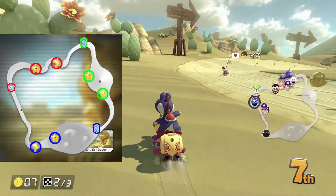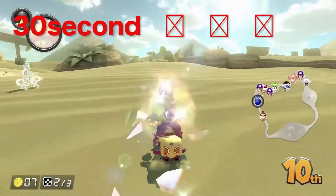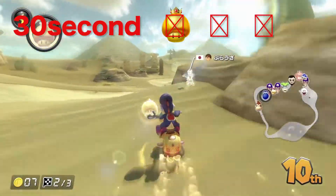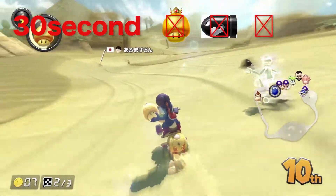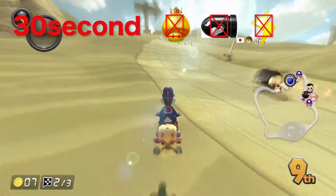This item box can be applied even if you were in second. Anybody have any experience getting a star in second? That is because first place was too far ahead, making the item table give star. There is one thing you gotta be aware of: in the first 30 seconds of the race, you will not get golden mushrooms, bullet bill, or shock. That is why no matter how you sandbag, you will get star.